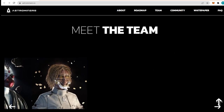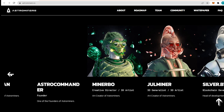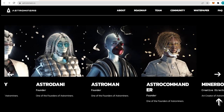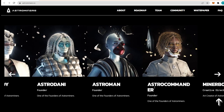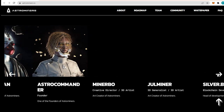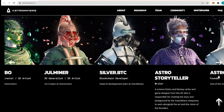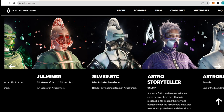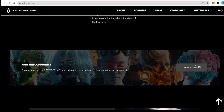We get to meet the team — the people responsible for the whole project. The founders include Astro Boy, Astro Danny, Astro Man, and Astro Commander. You can see who is responsible for what and their field of interest, including creative director and 3D artist roles, along with details about their experience. That's absolutely fantastic.